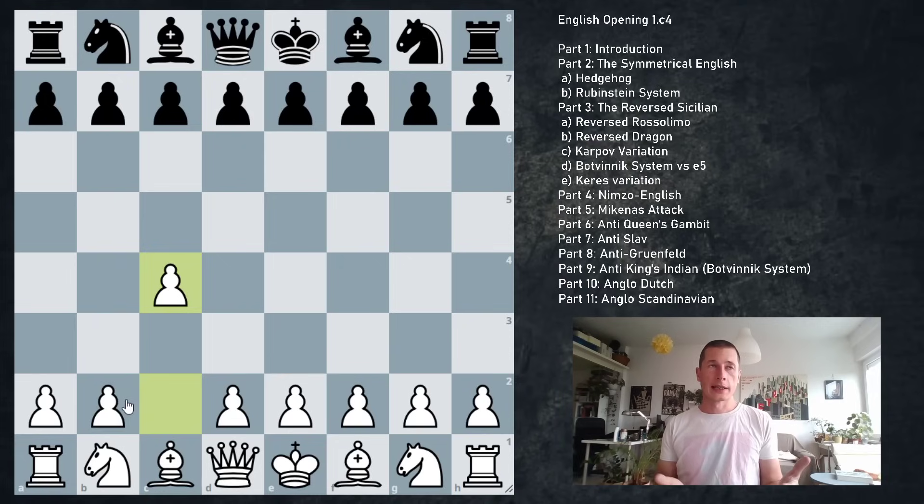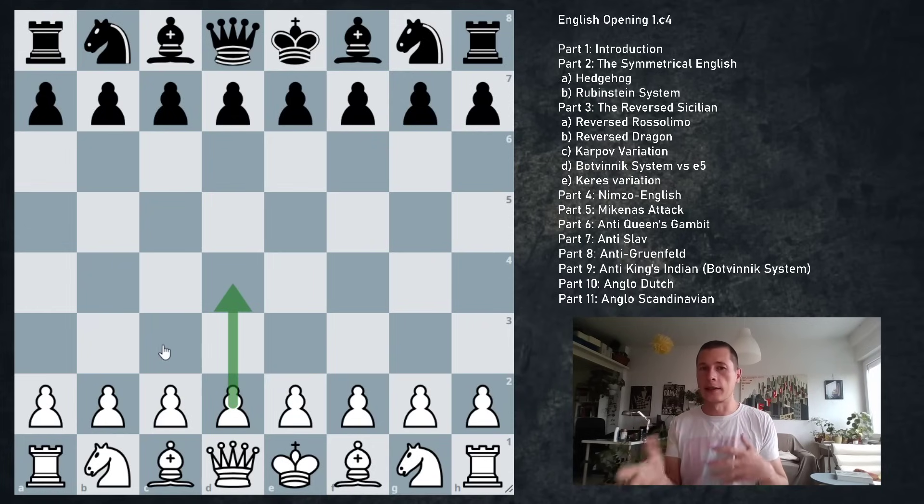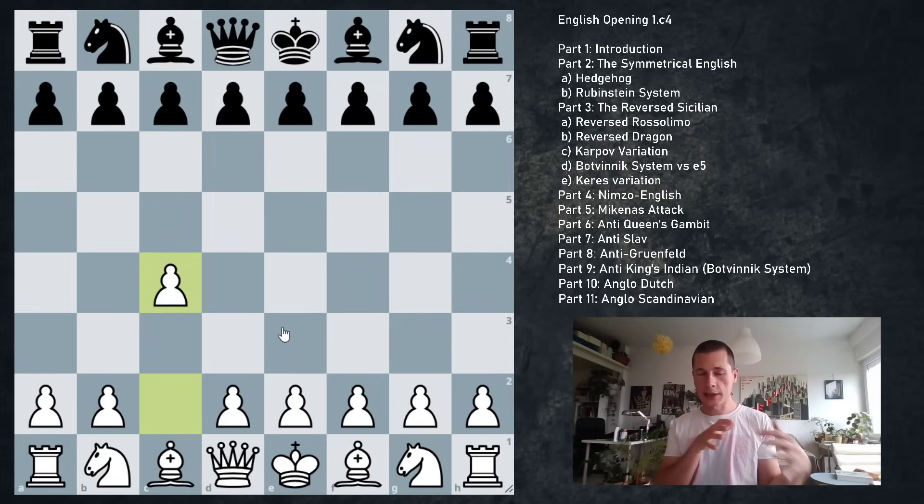By playing the English, you are not allowing black to play any of the main defenses to e4 because they don't work. The main battleground in the English opening is going to be trying to steer black away from playing their favorite defense to pawn to d4. When white starts pawn to d4, black sort of knows what's going on — if black likes the Grunfeld, they can play it; if black wants the King's Indian, they can play that. With the English, you're keeping things flexible and prepared to play your favorite system against whatever black plays.